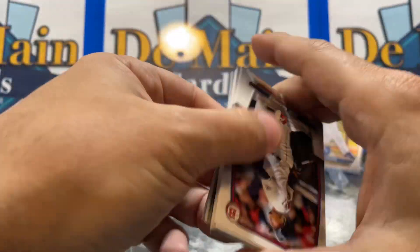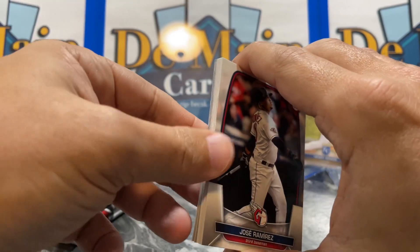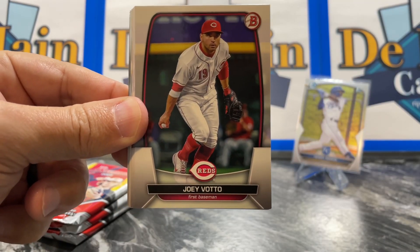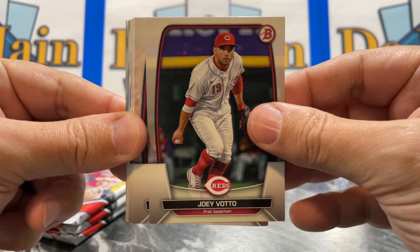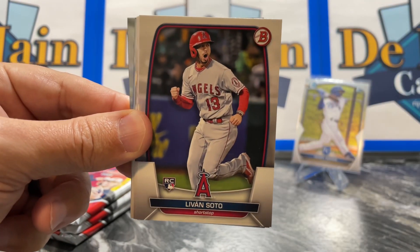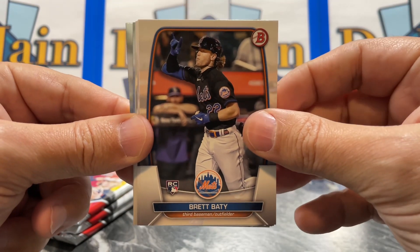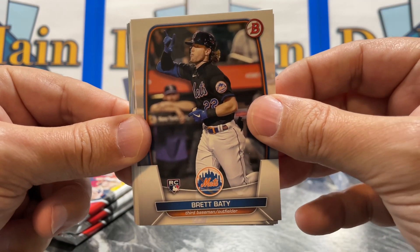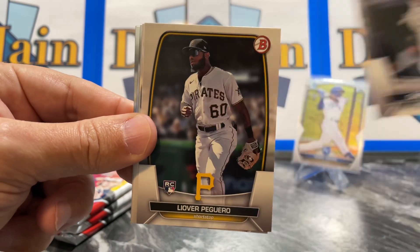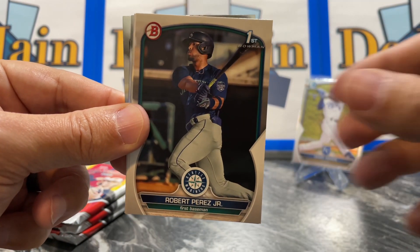These are MSRP $29.99. Walmart was $34.98 as their normal upcharge from MJ Holdings. If you want the best deal, it's going to be Fanatics using their deals, or Target and Barnes & Noble. Other places like Dick's, Meijer, and Walmart are going to be upcharging, so just an FYI — these should be $29.99 or less if you're getting the good deal.